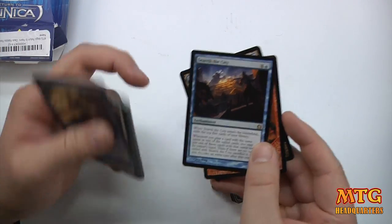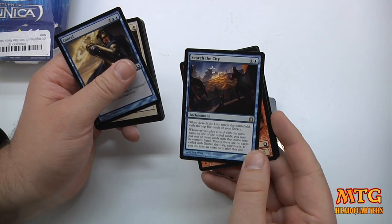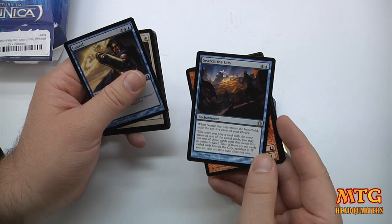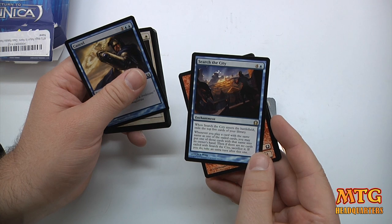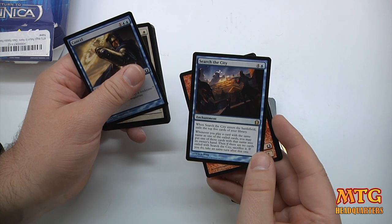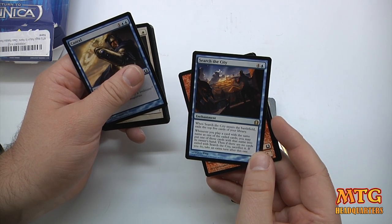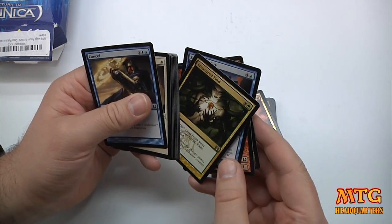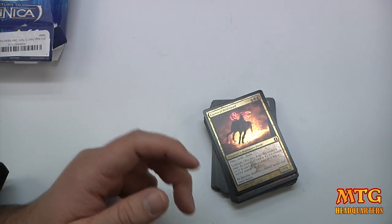Our rare from the second booster is Search the City. It's a five-drop enchantment. When Search the City enters the battlefield, exile the top five cards of your library. Whenever you play a card with the same name as one of the exiled cards, you may put one of those cards with that name into the owner's hand. Then, if there are no cards exiled within Search the City, sacrifice it — and if you do, take an extra turn after this one. There's a lot going on there, going to have to think a little more on that card.